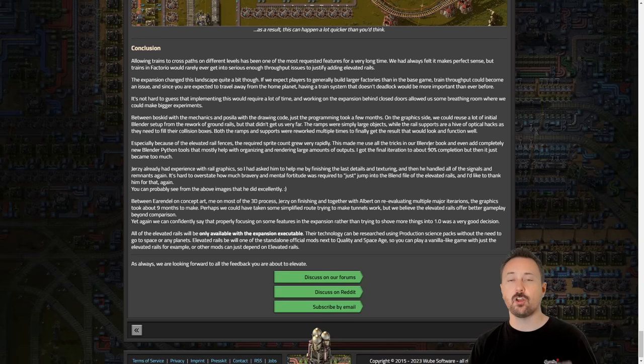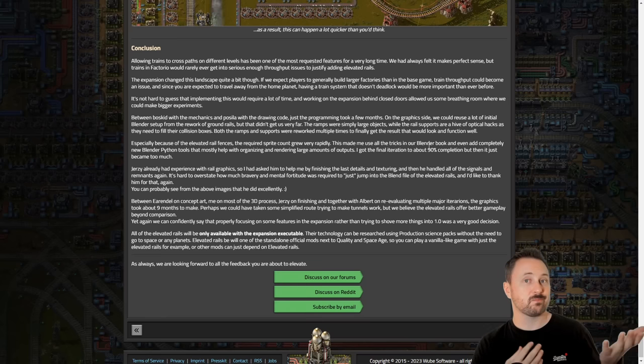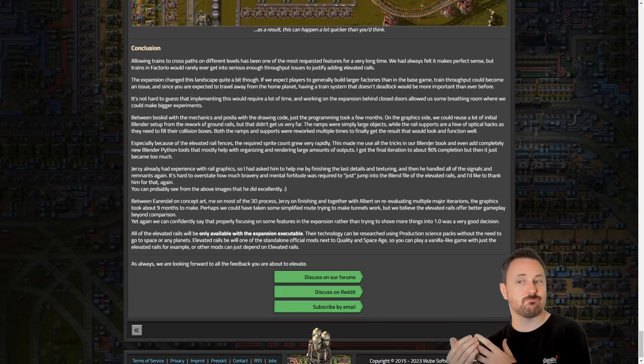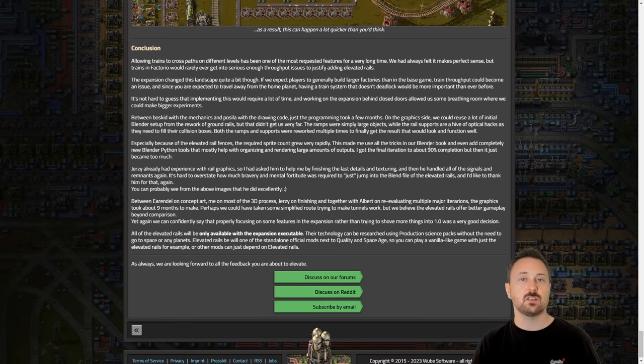A lot of people will probably have issues with trains deadlocking because they don't build signals or intersections correctly — it even happens to me. If you have three different planets in progress and your train gets stuck on one planet that you only check once every two hours, that's going to be really miserable. So having a train system that is less likely to jam is a very good thing, and elevated rails will probably be a nice way of handling that. Leaning into more automation and less maintenance makes sense when you're overseeing five different planets.